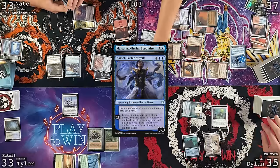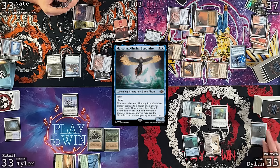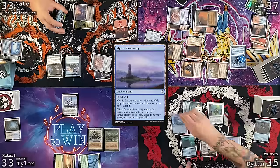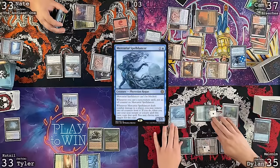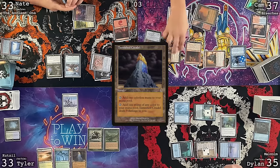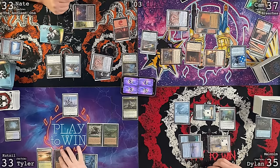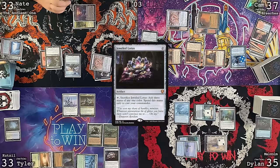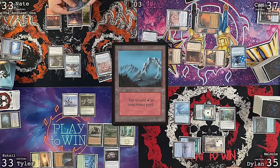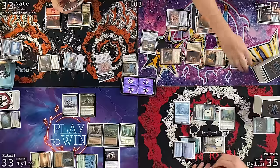Unfortunately, Cam notes the Narset combo with Curse Totem and Professional Facebreaker means he'll just keep making more and more treasures. At end step, Malcolm — Alluring Scoundrel — is flashed in. Go to Dylan's turn: untap, upkeep, draw. Urza's Saga gets a counter. Go to combat, Cameron attacks Dylan for two — put a chorus counter on Malcolm and draw a card, then discard.